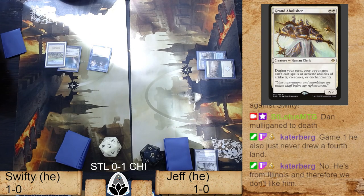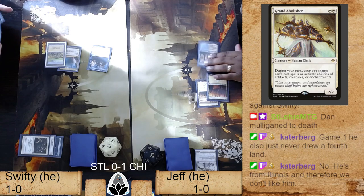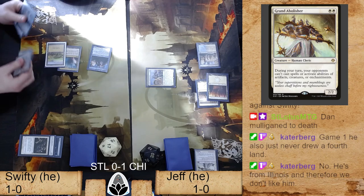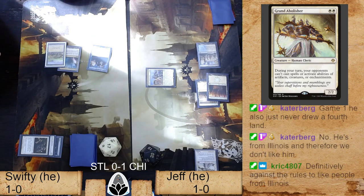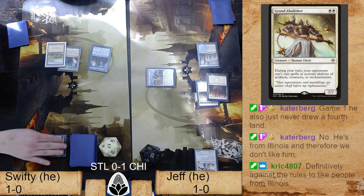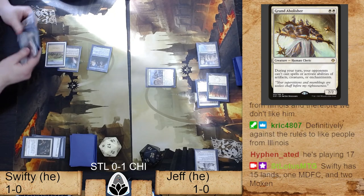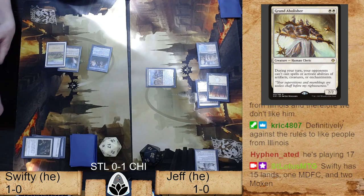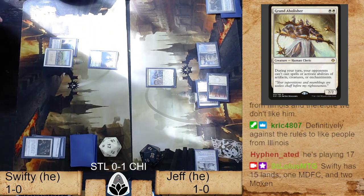It looks like Swifty was on the play and led off with a Jace, Vryn's Prodigy. Jeff answered with a Grand Abolisher, then Swifty missed his third land drop and played Prismatic Ending. Swifty has Balance in hand — this seems mildly intentional but also not the best strategy. He is attempting to get Jace up to planeswalker status this turn so he can cast Balance, wipe out Jeff's creature, and eliminate his hand. He does have Balance in hand and it looks like he had another land in there.